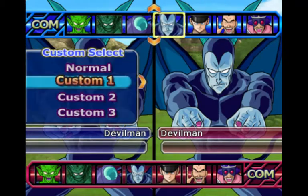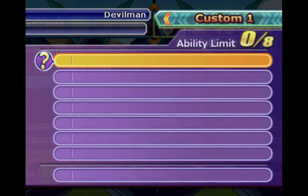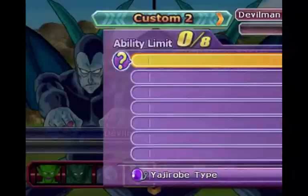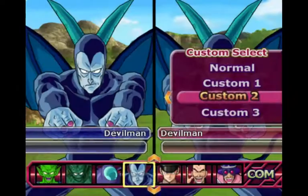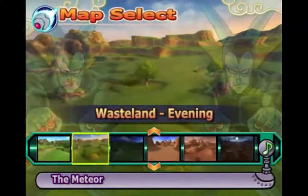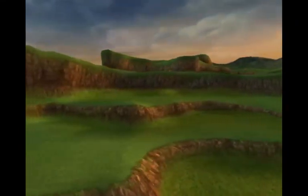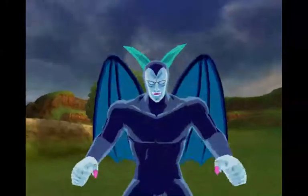On to the next fight — next up is default AI versus Yajirobi, because you should always test default AI at least once. Maybe Yajirobi is super good or something, I don't know.